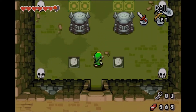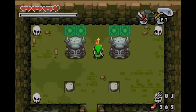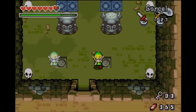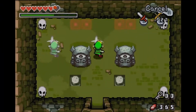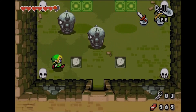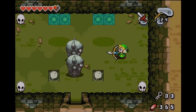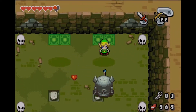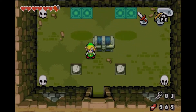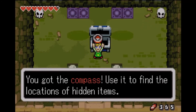We go up in this room here and we have two Igors to take care of. We need to charge up our two-sword. Unfortunately, the opposing Link cannot use items other than the sword. You've got to fight two Igors — they're not too hard, just keep your distance and attack them. Arrow to the face! And by defeating them, we get the compass. You'll find all the items on the map.